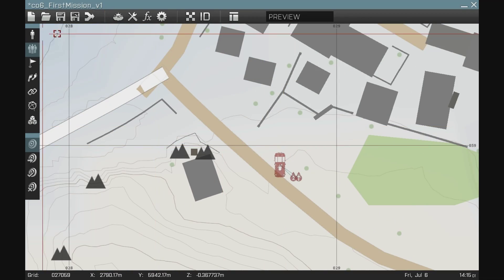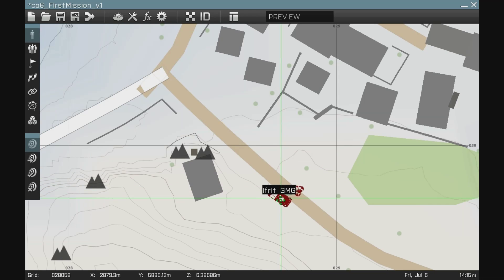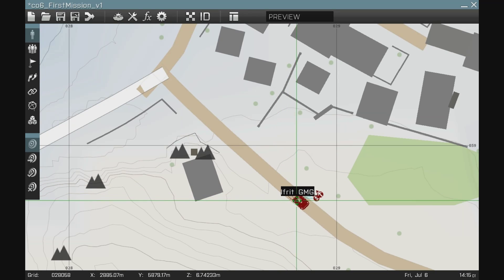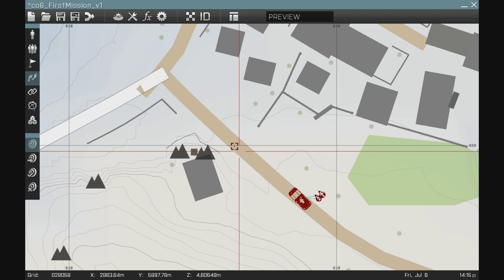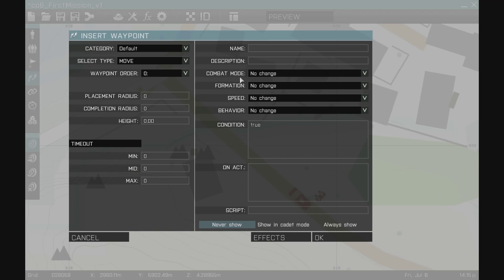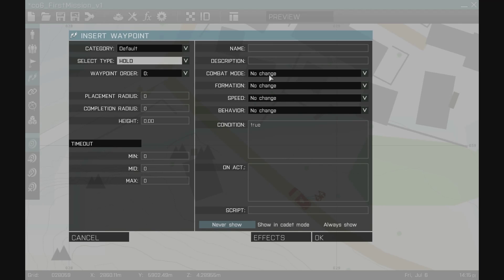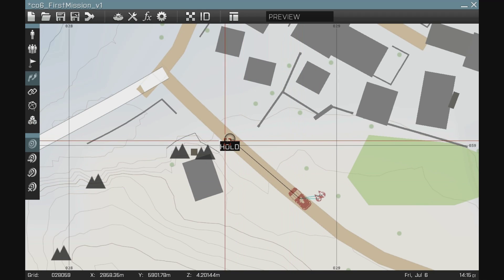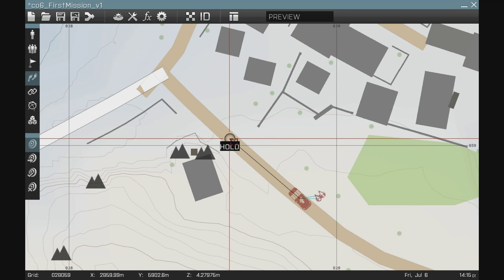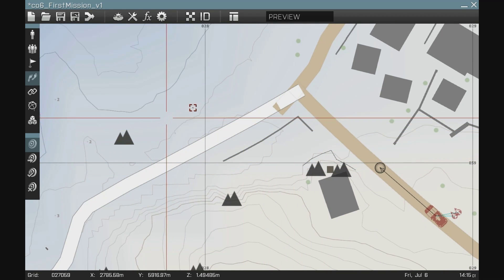I'm going to use my unit selection tool and just get them oriented on the road properly. The first waypoint is going to be a hold waypoint. What this means is that they're going to move to that position and wait — tucked in behind this building so that they don't see anything, and no one sees them.